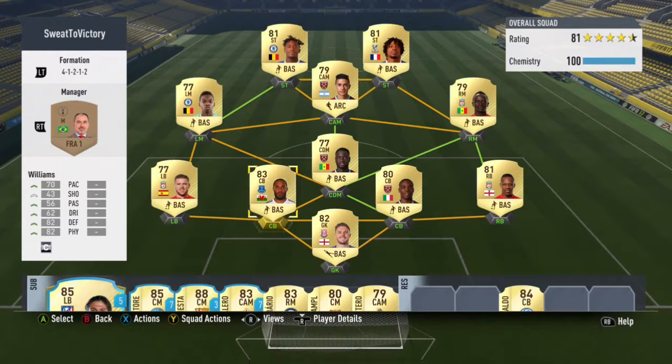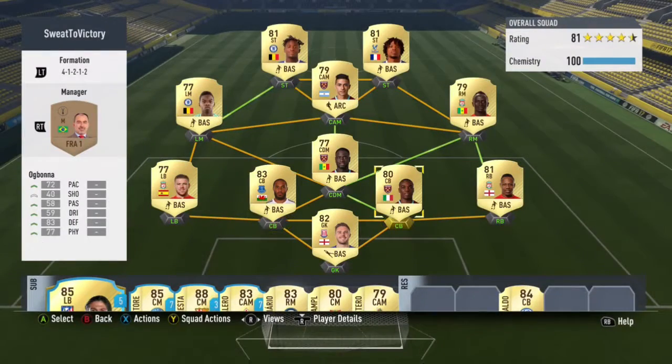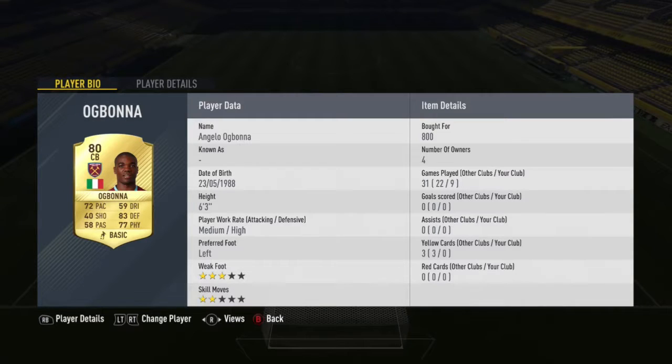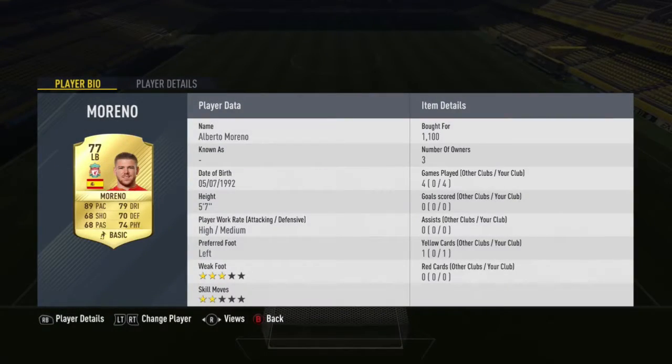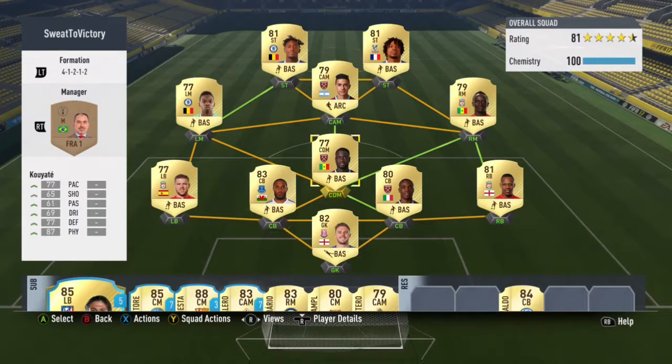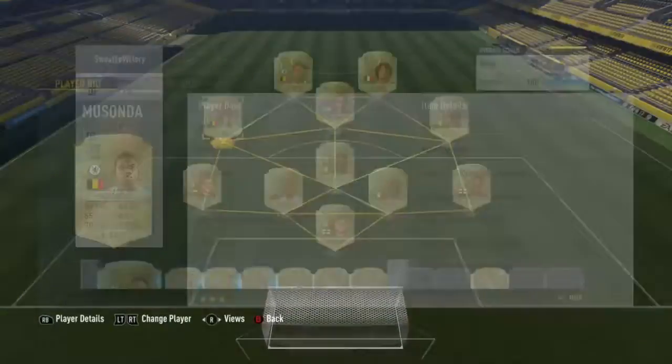Moving on to the centre-backs, I've got Ashley Williams, who I brought 1 or 2 games ago and haven't really used yet. Ogbonna, who I've used a lot — 0 goals, 0 assists, but he's played quite a few games. And we've got Moreno here, I've used him as well. Then I've gone to Kline, who has played 12 games for me, and I've only got 1 assist, but as a right-back you're not meant to get many goals. Moving into the CDM spot, we've got Keate for 650, which is an absolute bargain because he is a tank with 1 goal and 1 assist.